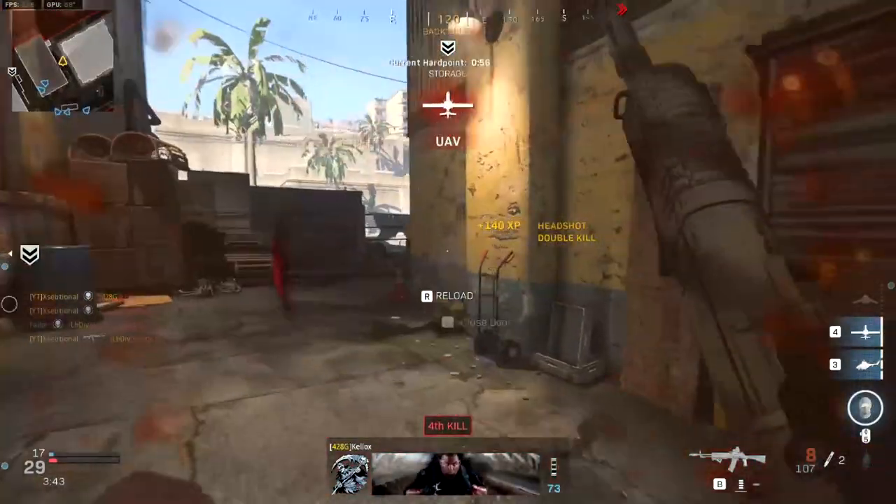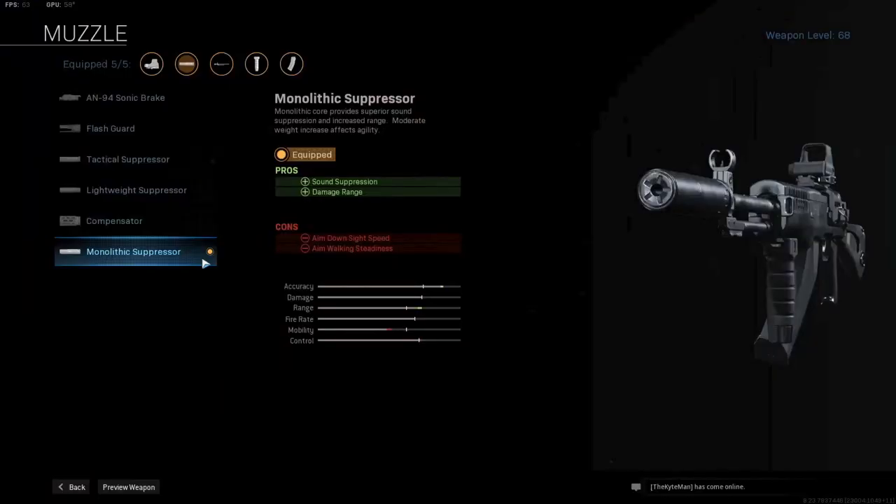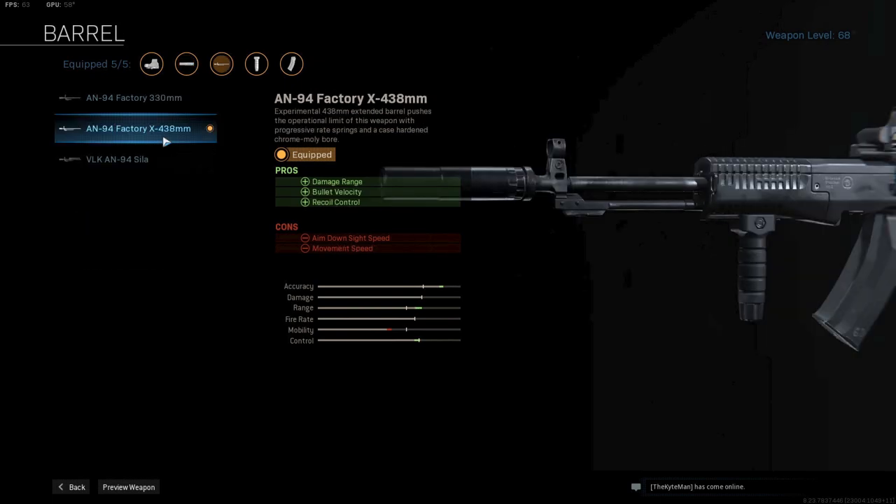Let's get into the AN-94 build. The first attachment I'm using is the Monolithic Suppressor for more damage range and sound suppression — basically a standard choice for any AR. After that I'm using the AN-94 Factory Barrel for max damage range, extra bullet velocity, and some recoil control. This is the longest range barrel for the AN-94.